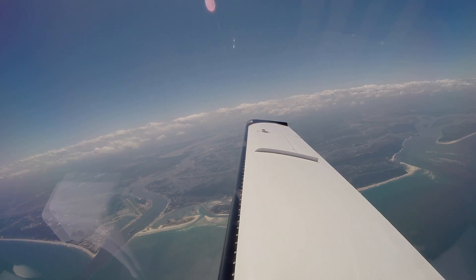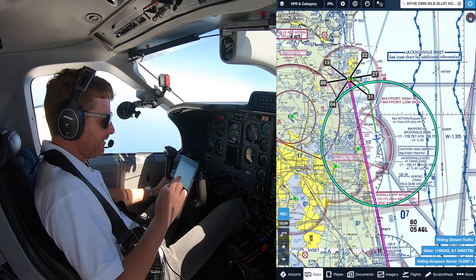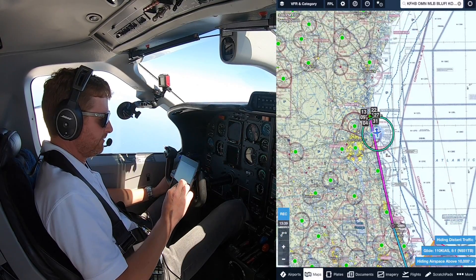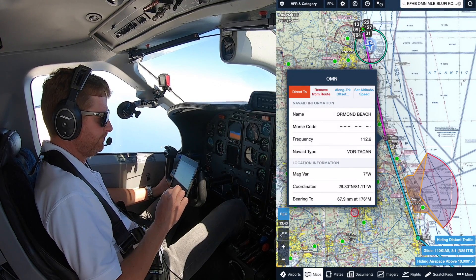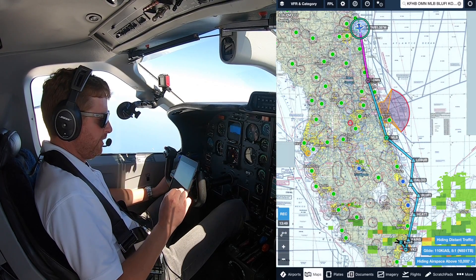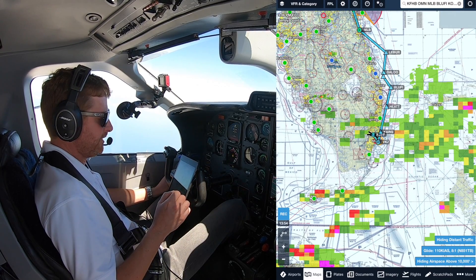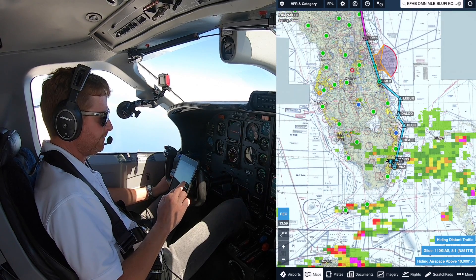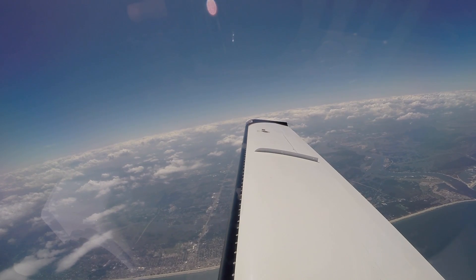We've got a good climb rate. It's a hot day out — we're climbing about 2,000 feet a minute. If we look down here at ForeFlight on the iPad, you can see that's where we just took off from runway 9. We'll zoom out — this will be our routing. We're direct to Ormond Beach at this time, then continuing down the Blue V4 arrival into Miami. We do have some rain showers down around South Florida, so we'll navigate that as needed. Contact Jax Center, 126.35.